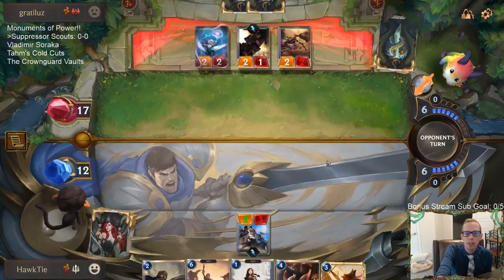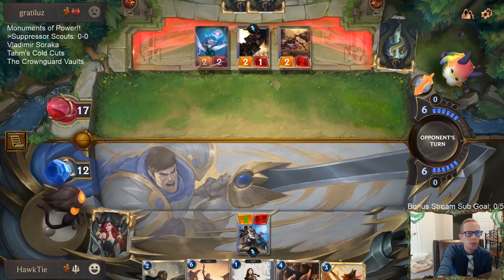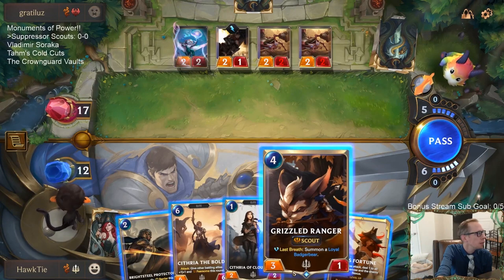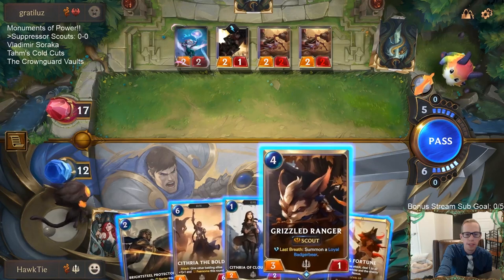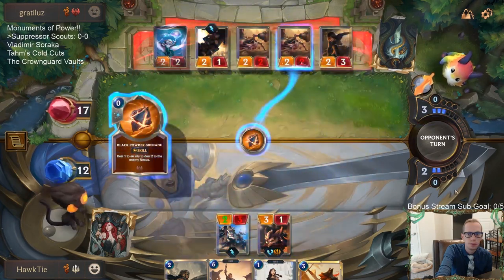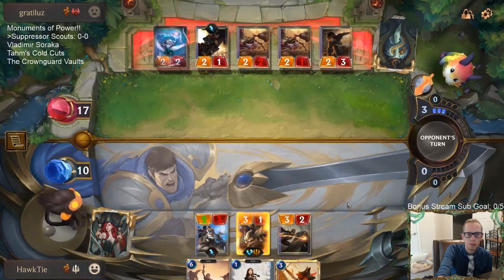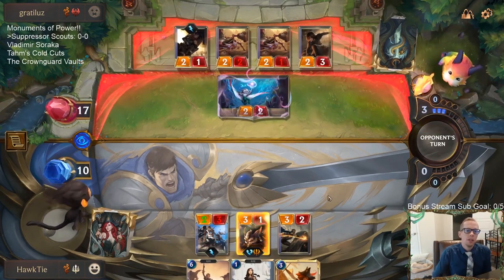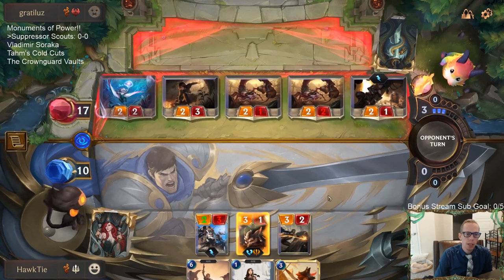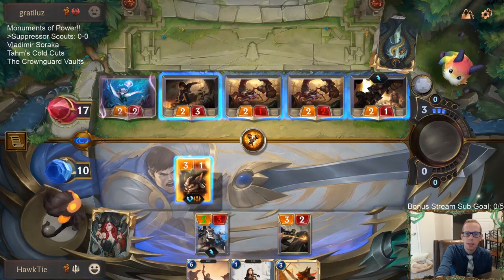I think both Soraka and Tahm Kench are good cards, but I didn't really like them together — I think they're both better individually. So today we're going to play Soraka in a different spot with Vladimir, and then also try Tahm with Ash — just calling that Tom's Cold Cuts. I've been thinking about it the last few days, but Make It Rain definitely seems like it should just be a three-mana spell, not a two-mana spell — doing three damage, targeting three things, and whenever you pair it with Powder Kegs it just feels like a three-mana card.